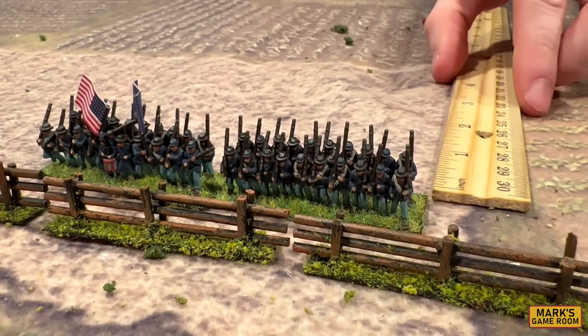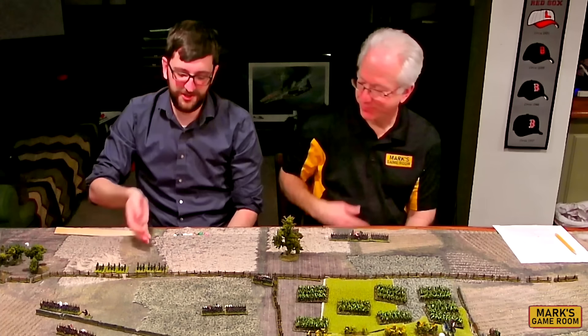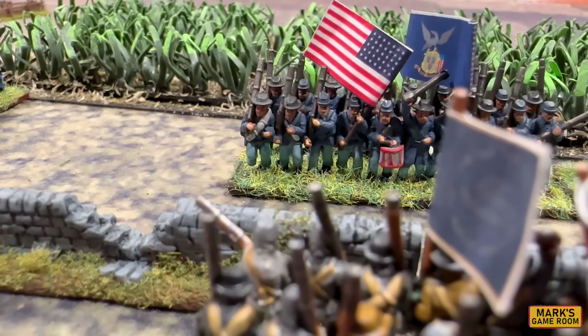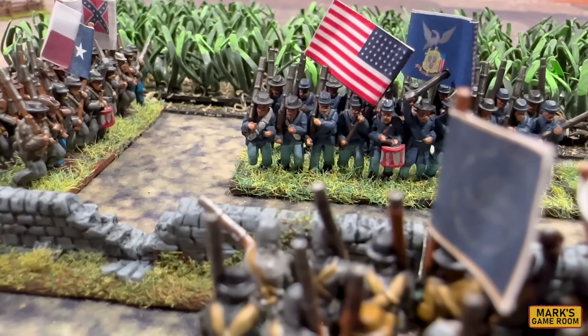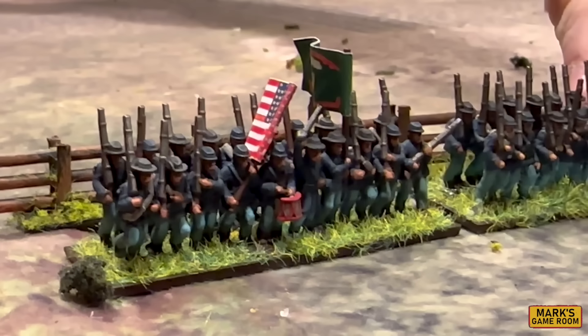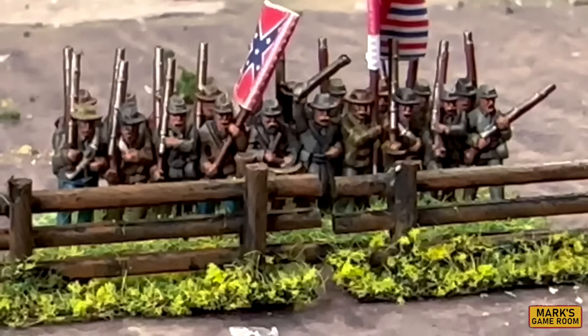The movement system in Hot Lead and Cold Steel is similar to Black Powder by Warlord Games. Brigades decide what type of move they want to do and then roll a 1d10 modified by their aide-de-camp points. The result tells you what types of move the brigade can carry out. But unlike Black Powder, these rules encourage historical brigade formations by giving bonuses to units if they maintain certain formations. The rules are fairly clear on laying out how these formations work on the tabletop.